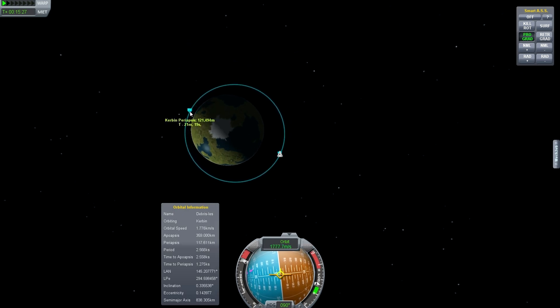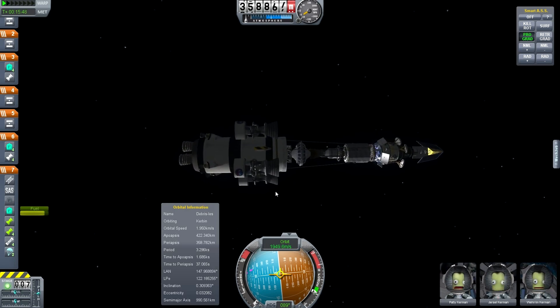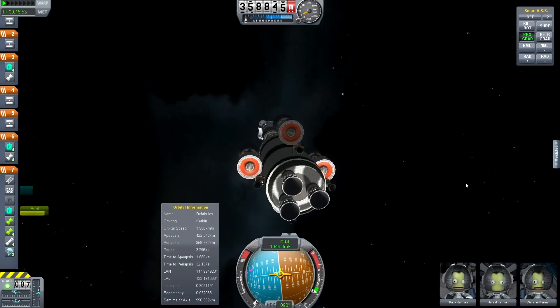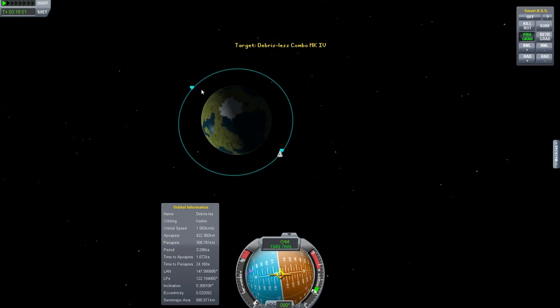We're going to push our periapsis out, and then we're actually going to increase our apoapsis once the periapsis flips to about 400 — maybe let's put it about 420. Now, the reason for this is once we re-reach our new periapsis, we are going to retro-burn this second stage back into the atmosphere. That's what these gigantic reverse engines are for — to basically kill its orbital velocity enough to put it back into the atmosphere. These engines are powerful enough to pull it out of a 300k orbit; 350 might be a little over, but I wanted to test it out.